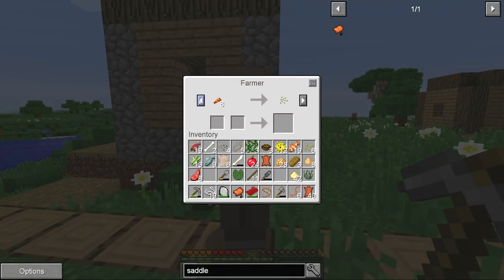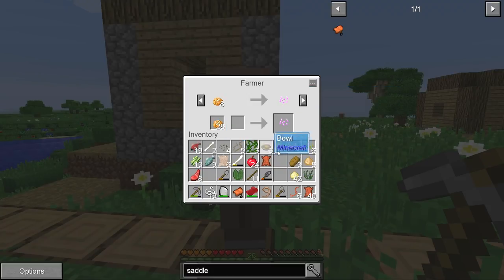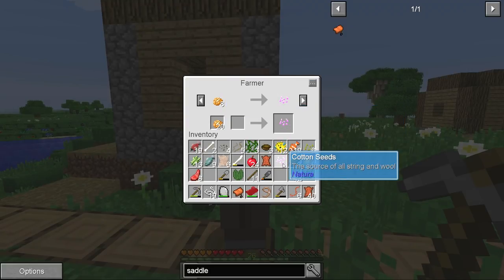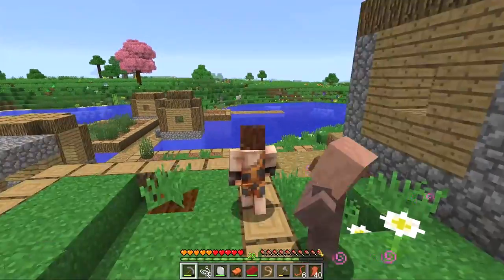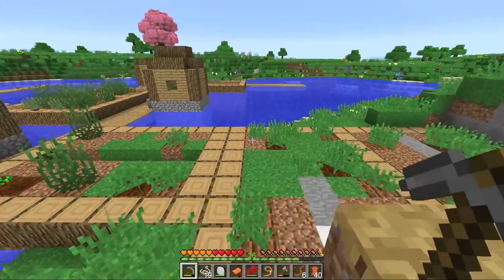Oh look at this — we actually saw this recipe, didn't we? Feathers, ink sacs — gives us the empty antique atlas. Unfortunately I know that I've seen chickens, but I just can't remember where the chickens were. Oh, grape seeds — and oh my goodness, there are cotton seeds! Hold the freaking phone — we have got some baked potatoes to trade, and he will give us cotton seeds. The source of all string and wool! I just nailed it — I didn't even realize that was even possible. That is epic. We just sorted out our string and our wool situation!